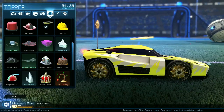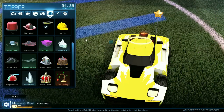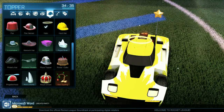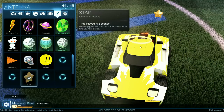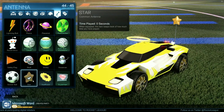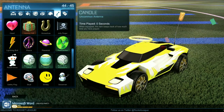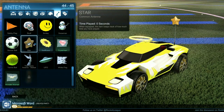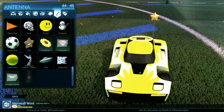Alright, the topper — obviously you're going to want to go with the halo. That's the signature symbol of an angel, other than the wings, so no contest there. And finally, I say go with the star for the antenna. The candle could work, but I say the star — it just matches the best in my opinion, but it's whatever.